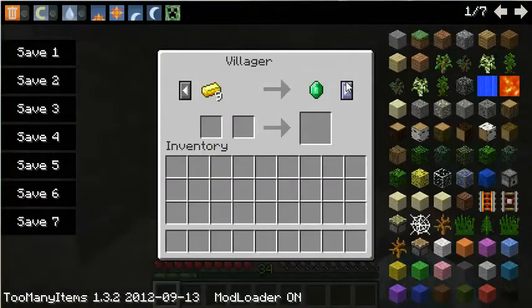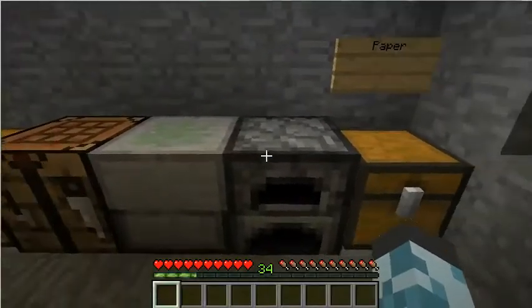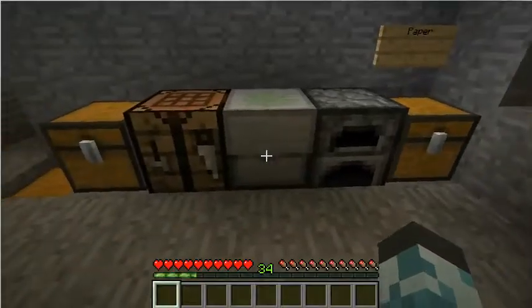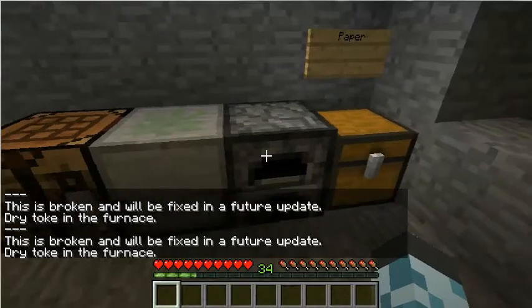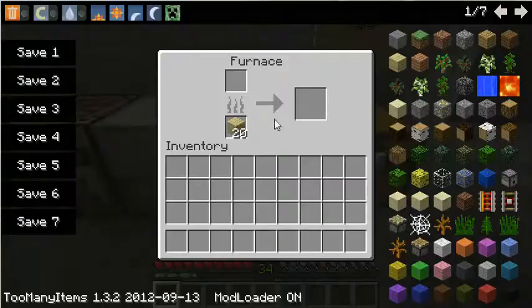This guy is supposed to sell me weed, but he doesn't. Everybody else's NPC sells them weed — mine doesn't. So right here we got a furnace to cook the pot — I mean, it's called toque, not pot. It's really pot though. You're supposed to dry it in this, but since it says it's broken and will be fixed in a future update, it doesn't work, so you have to cook it in here.